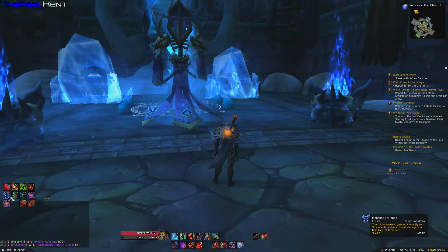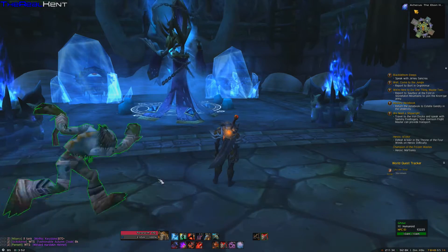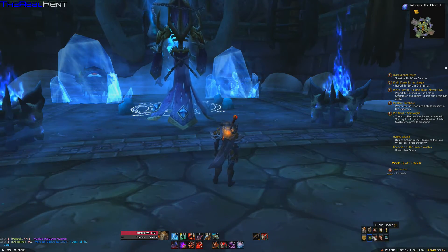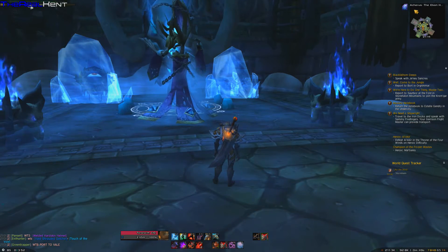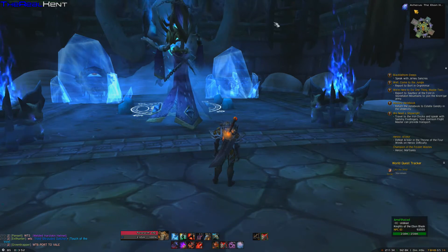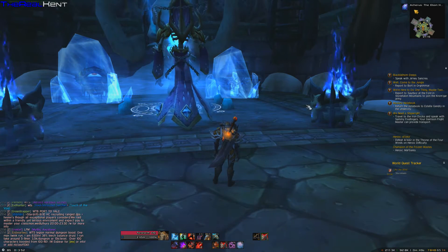They hide a lot of stuff — there is a hot bar here, we have the micro menu here, and there is another bar here, and then of course we have reputation, XP and artifact hiding up here. So it takes a lot of the clutter away from the screen.